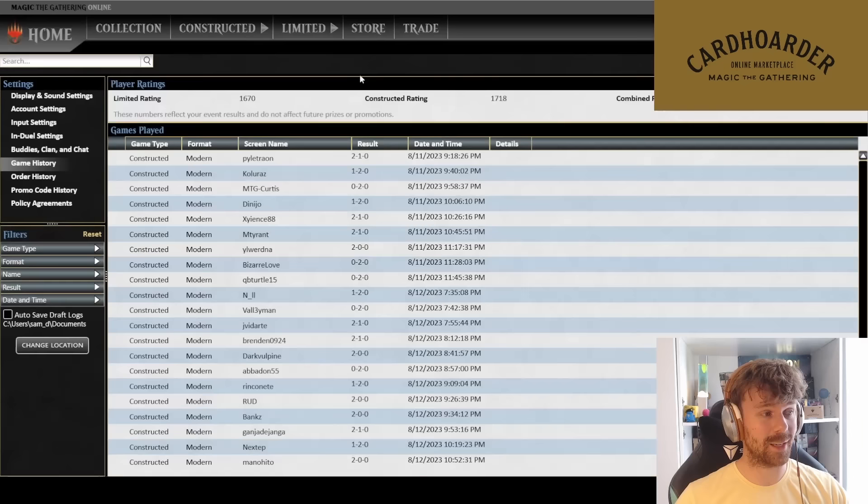Four-one finish! Round four was clearly where our deck was insanely powerful and pretty much everything that could go wrong did go wrong — I didn't even see my Choke, which would have been an annihilation. If you're an Infect lover, give this list a try — proxy it if you want. Force of Negation is excellent. The combination of Subtlety is just nuts. It feels like a Legacy deck. Preordain has given this deck a huge uplift. Thanks for watching — if you have any questions, leave them below and I'll see you next video.